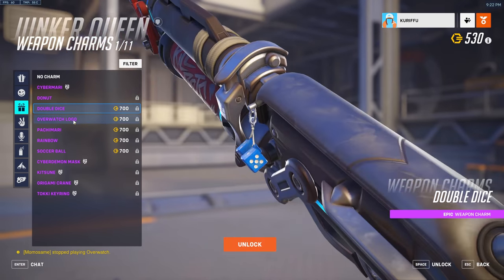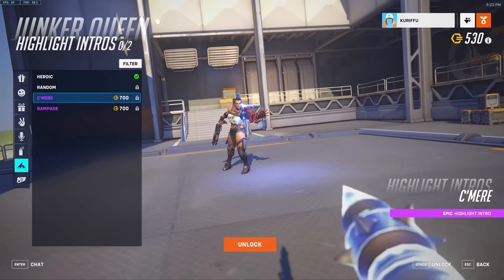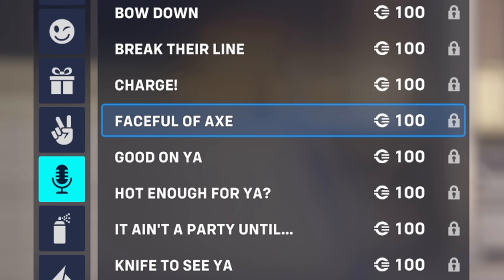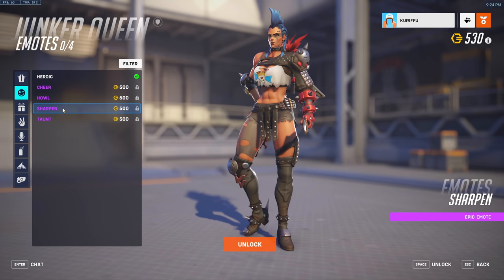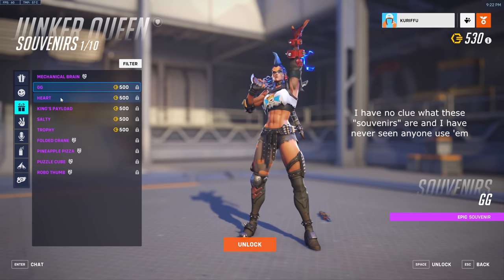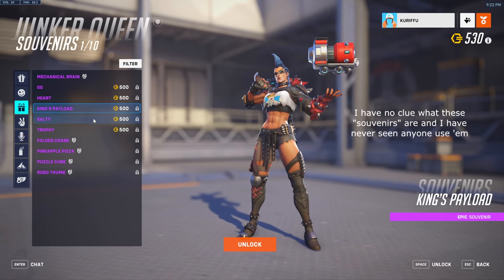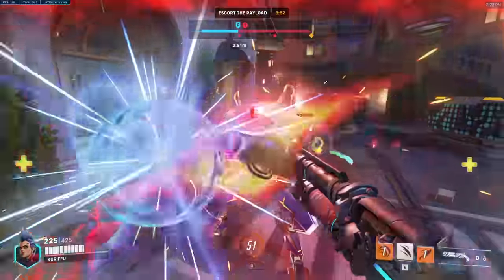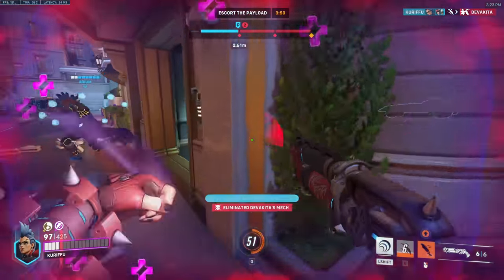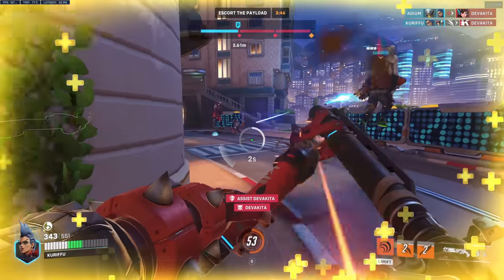Depending on whether they are new or not, most other items run you anywhere from $2.50 to $7.00. Someone at Blizzard genuinely believes a tiny weapon charm should be priced the same as a badass highlight intro. At least voice lines only cost $1 a pop, with victory poses at $3 and emotes at $5. I actually think most of these items are priced fairly reasonably as far as free-to-play games are concerned — the value lies in the eye of the beholder.